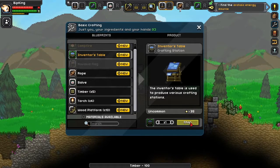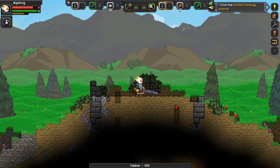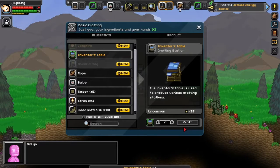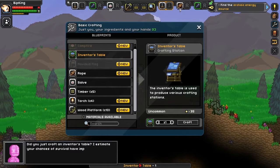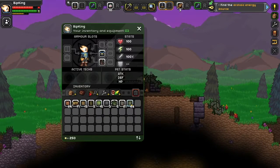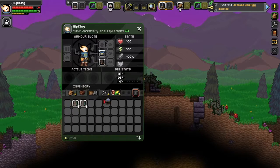And then we can make one of these. Wait, it stops — you actually have to stand here and wait. So that's a new thing as well. Did you just craft an inventor's table? 'I estimate your chances of survival have improved by 7.2%.' Oh, brilliant. We have the inventor's table.